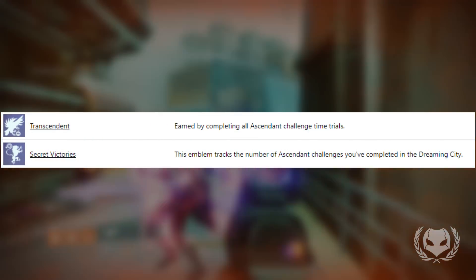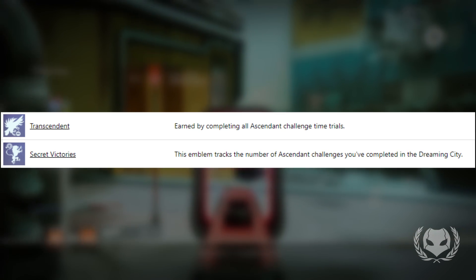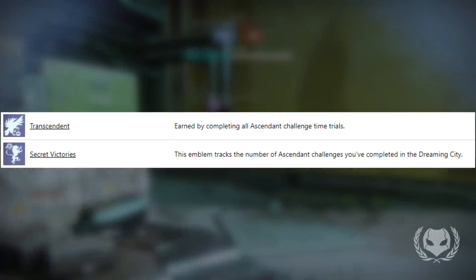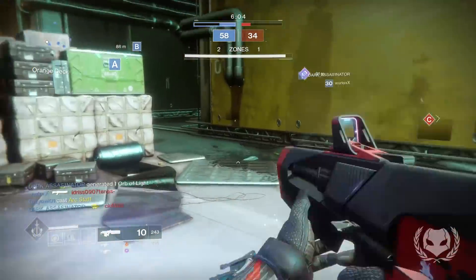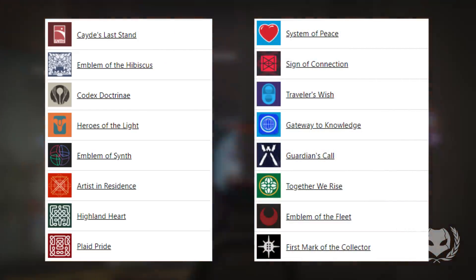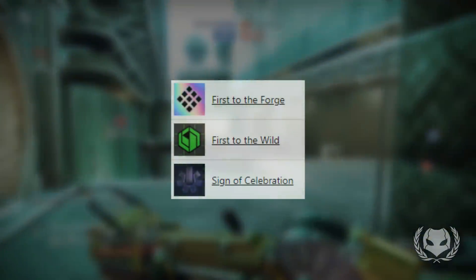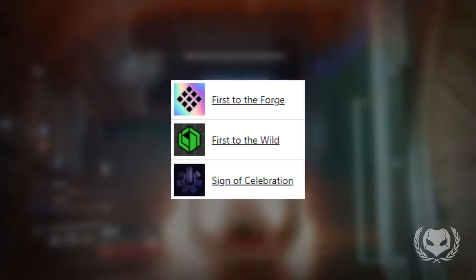Further down we have two emblems: Transcendence and Secret Victories. The description for Transcendence reads: 'Earned by completing all Ascendant Challenge time trials,' and Secret Victories reads: 'This emblem tracks the number of Ascendant Challenges you've completed in the Dreaming City.' These stood out to me because the Ascendant Challenges and Ascendant Challenge time trials seem like they could be some kind of puzzle or secret that Bungie keeps talking about in the Dreaming City, so I'm interested in finding out what those could be exactly.